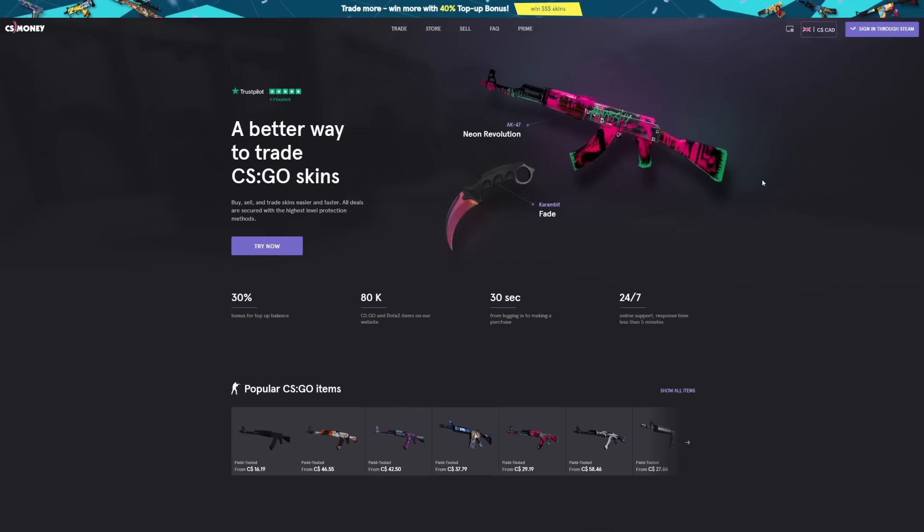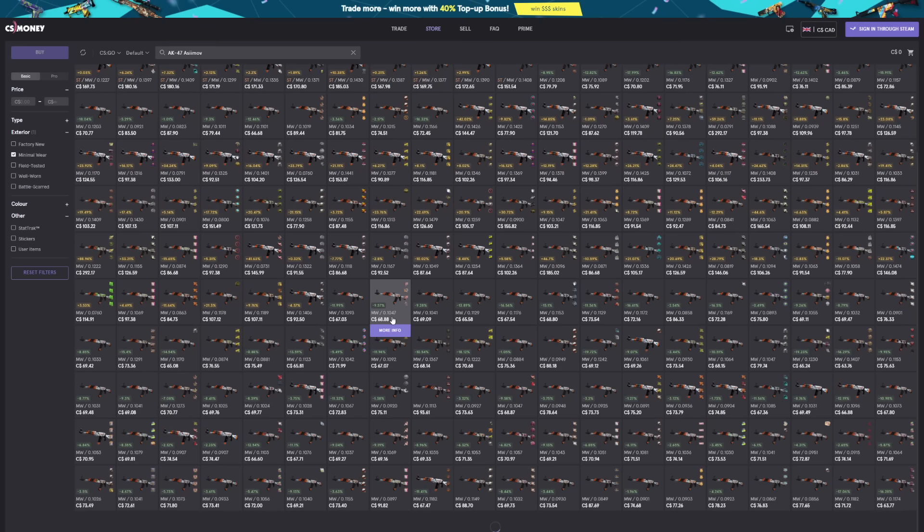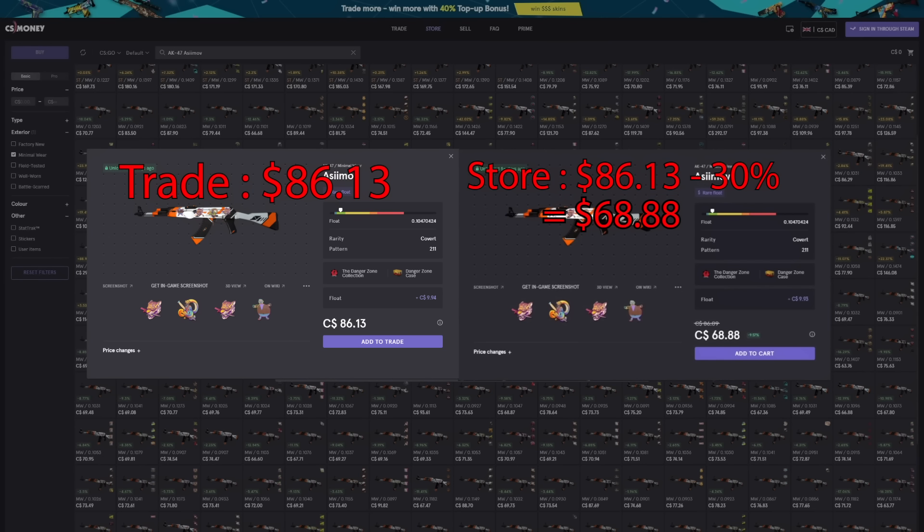But first, our sponsor for this video: CS Money. CS Money is having a limited time event ending June 22nd. Let's take a look at the world famous AK Asimov and compare prices. In trade mode the skin is currently $86, and in sale mode with the 30% discount it's under $70.